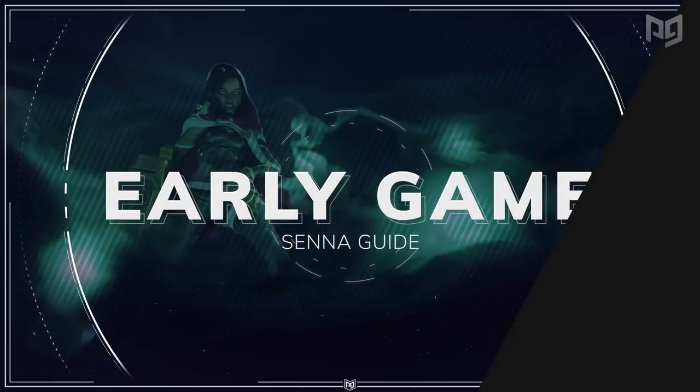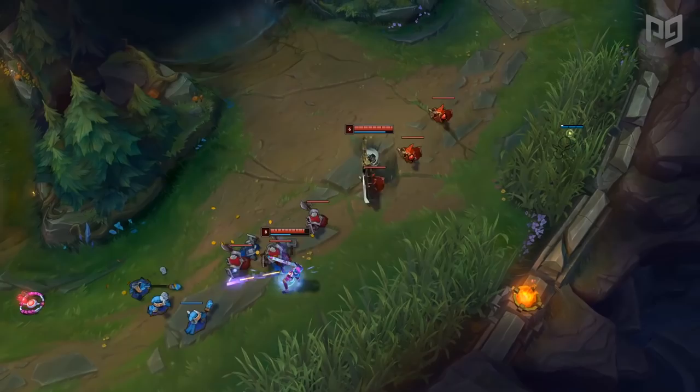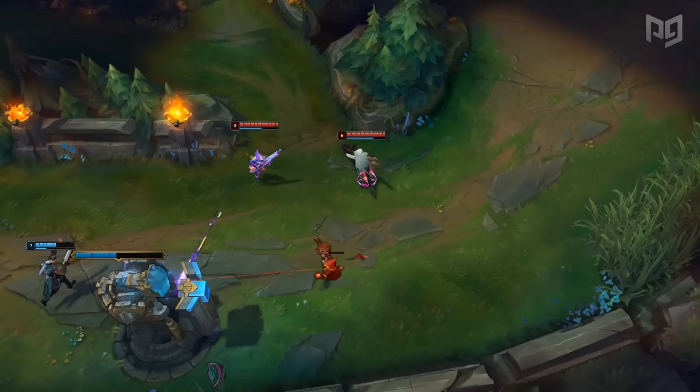A good comparison for Senna's laning is Nami. Think about how Nami's W works — it deals damage and also heals her or an ally based on positioning. The range and positioning is different, but the concept still stands with Senna's Q. What separates a great Senna from a mediocre Senna is how she uses Q during the lane phase. To get the most out of it, you'll need to try to hit both your lane partner and an enemy simultaneously. For the most part though, the lane phase is a time for Senna to scale up — poking and farming mist to build AD and become more potent for the later parts of the game.